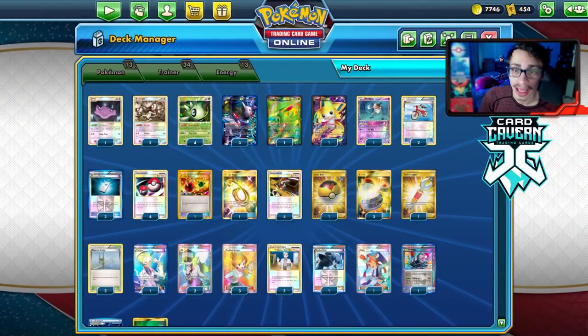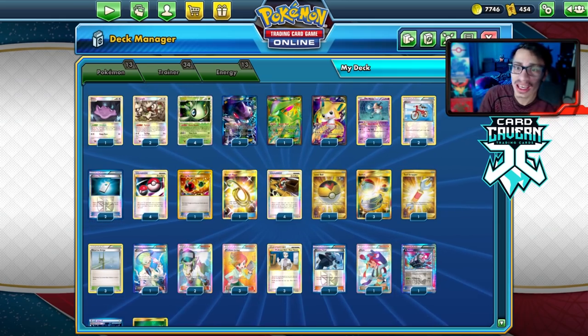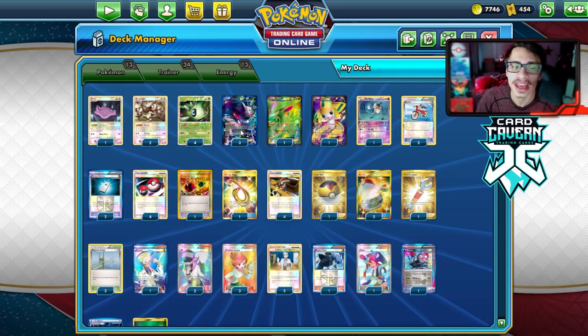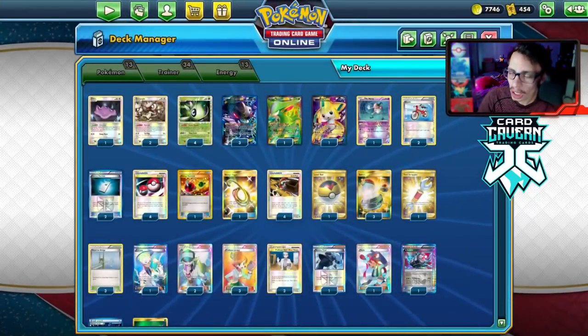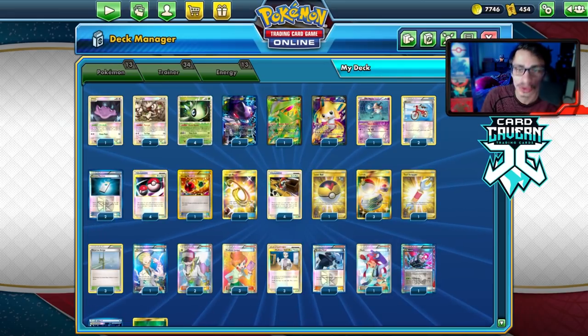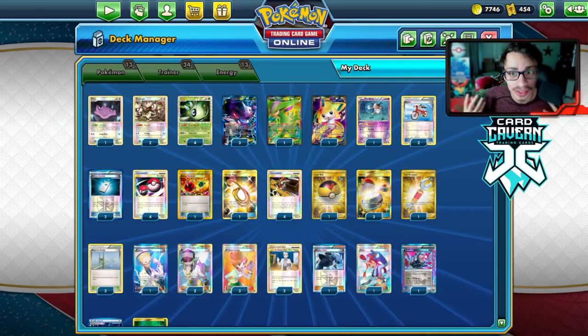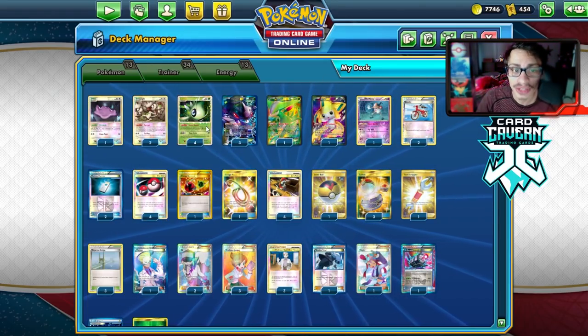Welcome back to a new PDC Geo Legacy video. Today we're taking a look at what might be the best Legacy deck. We're going to be playing Virizion Genesect Celebi Prime. This deck is probably the best Legacy deck — it is absolutely broken. I personally hate playing against this deck, and I'm going to play it for you guys today to show off the power of why this deck is ridiculous.